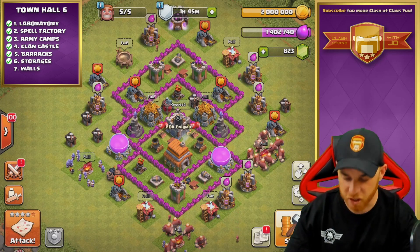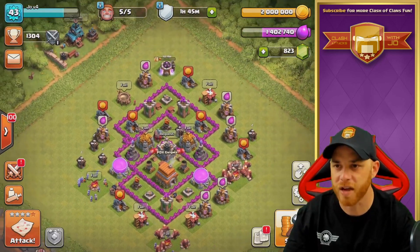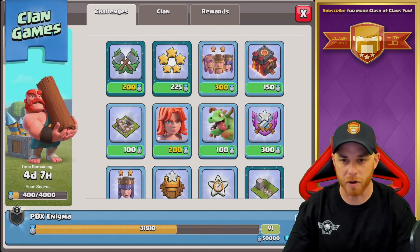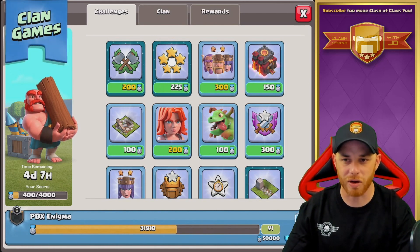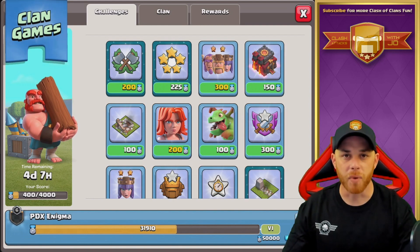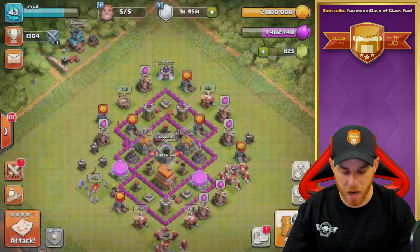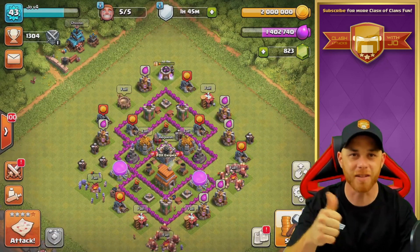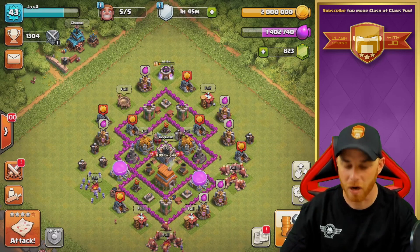So that is a good thing and we are finished here. But before we get into the defenses, we can do the clan games. Town Hall 6 can do clan games, which is a good thing. However, some of these clan games don't necessarily apply to us, and it's kind of hard. But we're going to go to Town Hall 7 very soon, and we will get to do the season pass challenges as well, so we are going to speed this thing up a little bit faster than before.